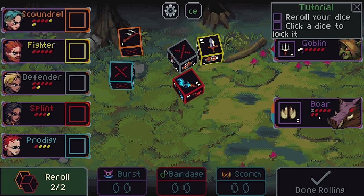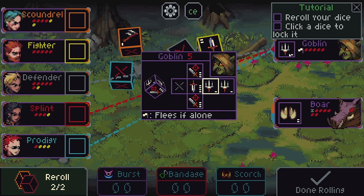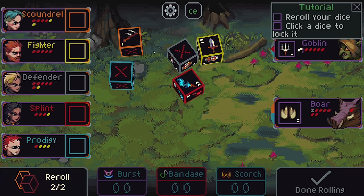So this goblin is currently using this cleaving attack, targeting our Splint — our little red character — but it's also going to do 1 damage to either of these characters here. The boar has their own die, doing 2 damage to us with that little tusk move. We can see here their number of hit points. We can also see on our hit points, some of them are yellow. These are the HP that these little party members are about to lose, depending on what we do.